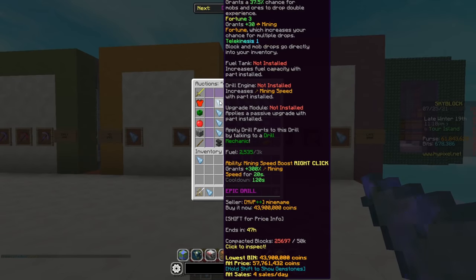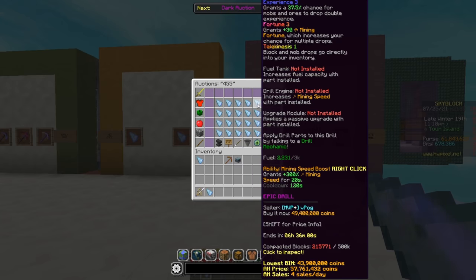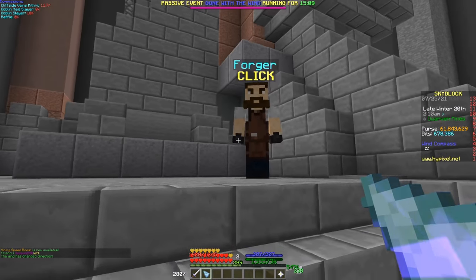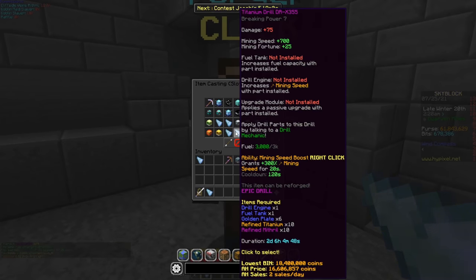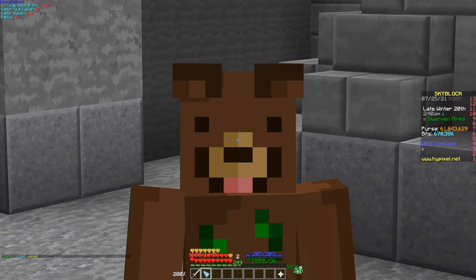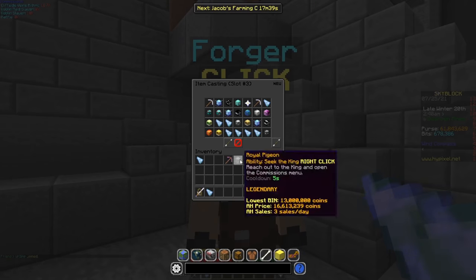This pickaxe is quite expensive — the lowest price right now is about 45 to 50 million coins. It can be made in the forger, but first you'll need the 3-5-5, which takes over 2 days to make, has quite the requirements, and costs about 18 million. Once you have that, you can upgrade it to 4-5-5. If 4-5-5 isn't enough and you have money left over, you can make it into 5-5-5, which gets pretty expensive because of the requirements.